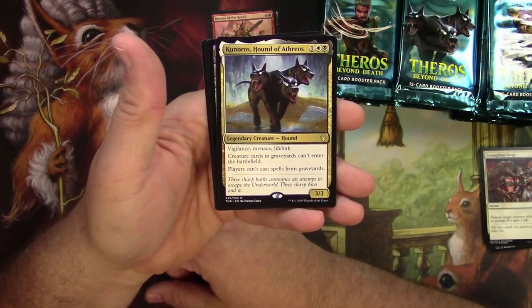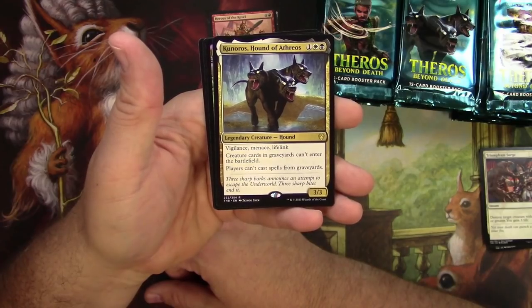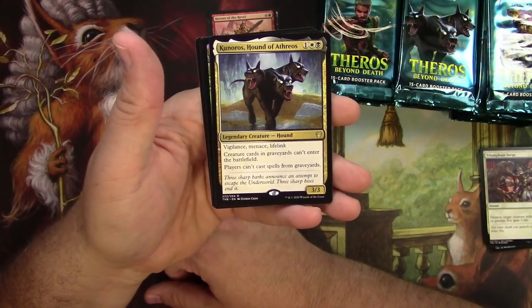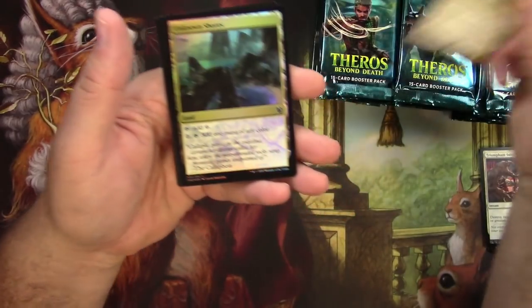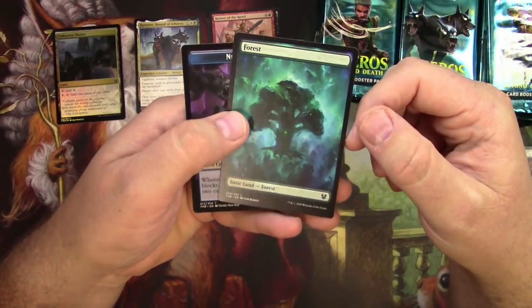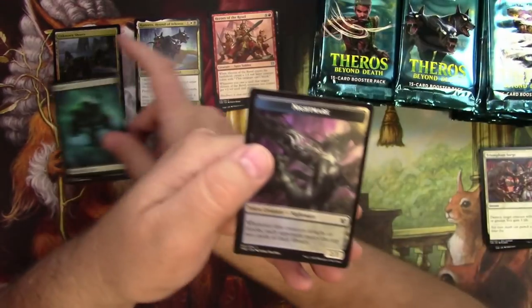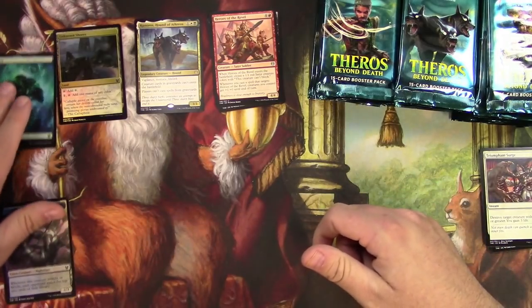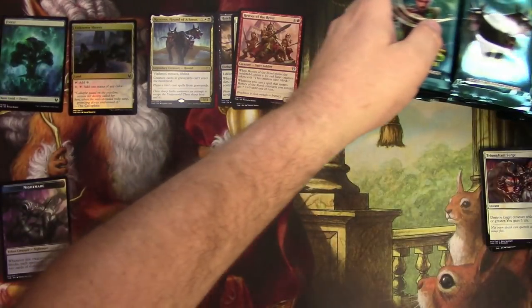3-3 for 3. Hound with Vigilance, Menace, Lifelink — creature cards in graveyards can't enter the battlefield, and players can't cast spells from graveyards. So great hate on that. I also have a Foil Unknown Shores, a Pokemon Energy Forest insert, and a Nightmare token. Very cool.